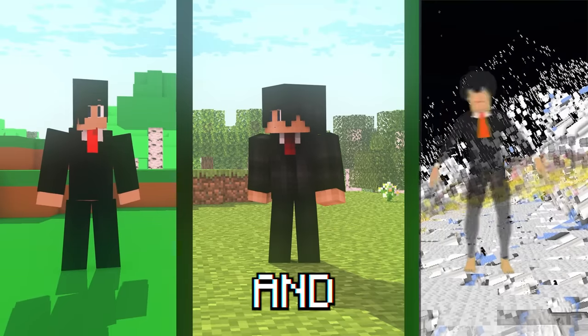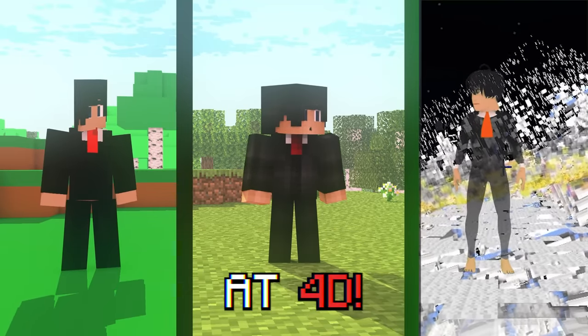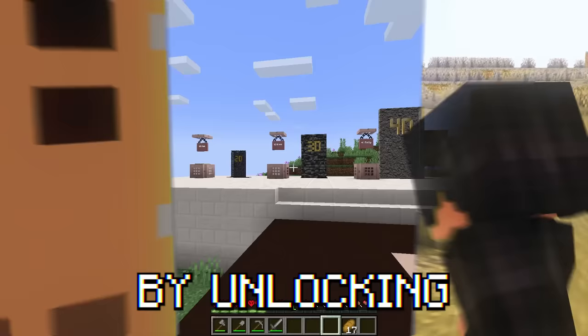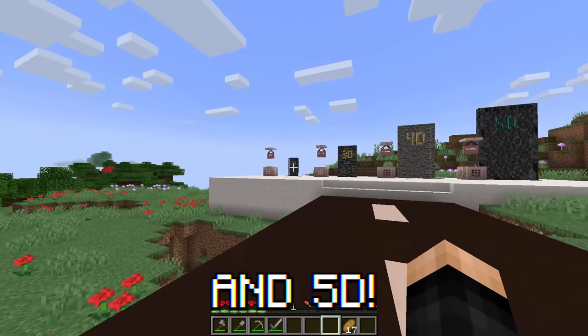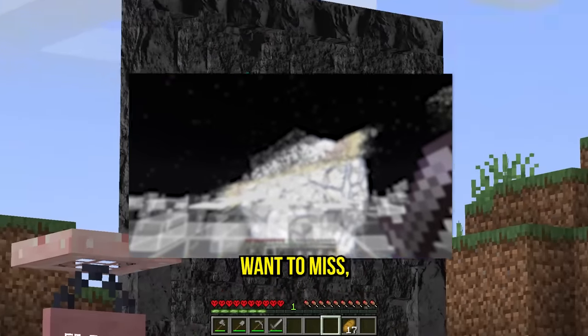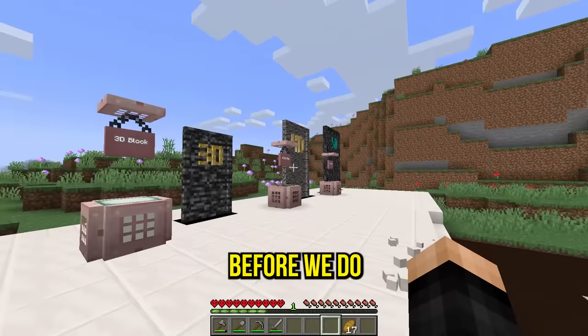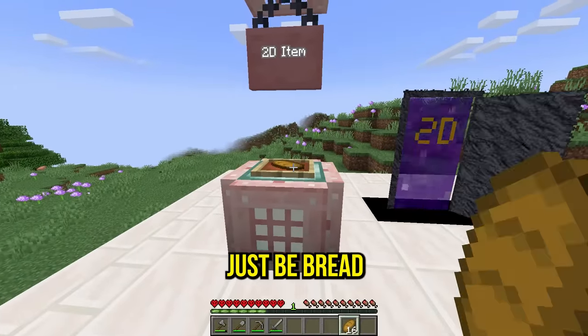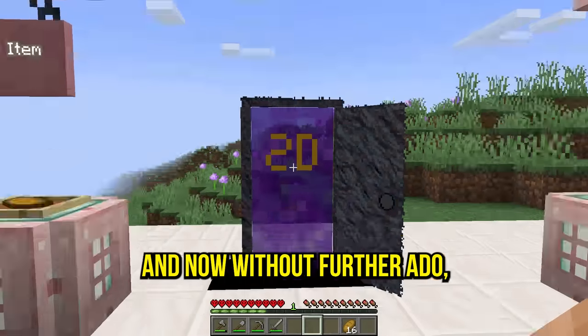This is Minecraft at 2D, and this is Minecraft at 4D, and we're gonna end up in 5D Minecraft. Let's begin our journey by unlocking 2D, 3D, 4D, and 5D. We gotta do 2D before all the rest. I can put a 2D item — which can literally just be bread — and the door opens.